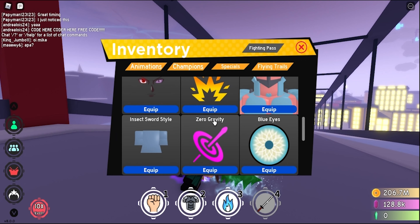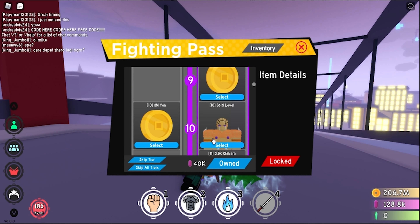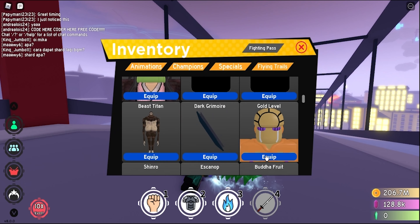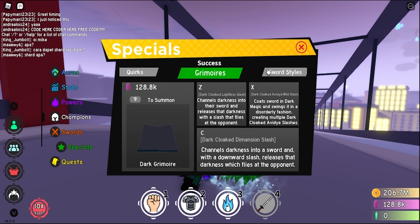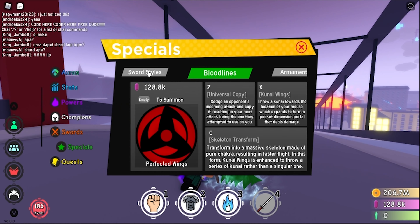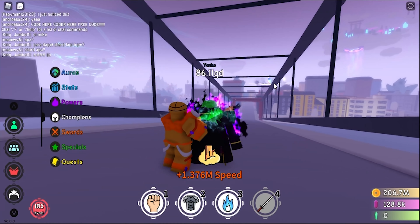I think I have to remove the special first. Let's go to inventory, then specials. So, Golden or Queen — alright, I equipped it. I don't even know what number that is. Demon Art, no. Fruits, Titans — where are stands? There we go, five. Oh wow, that looks so cool!